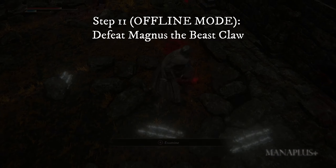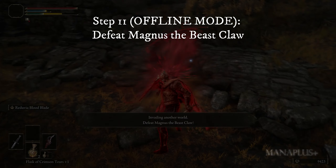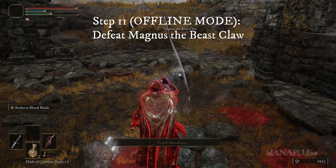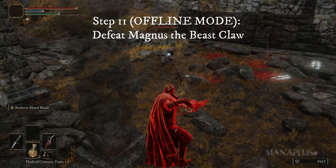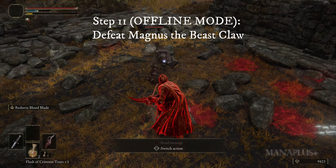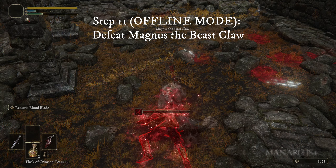Interact with the invasion sign and you will immediately invade the world of an NPC named Magnus the Beast Claw. Defeat him, or if you can't, invade his world three times. Even if you lose the battles, just invading his world at least three times will count as completing the task given to you by White Mask Varre. By doing this, you have completed the next and most crucial step in White Mask Varre's questline in offline mode.